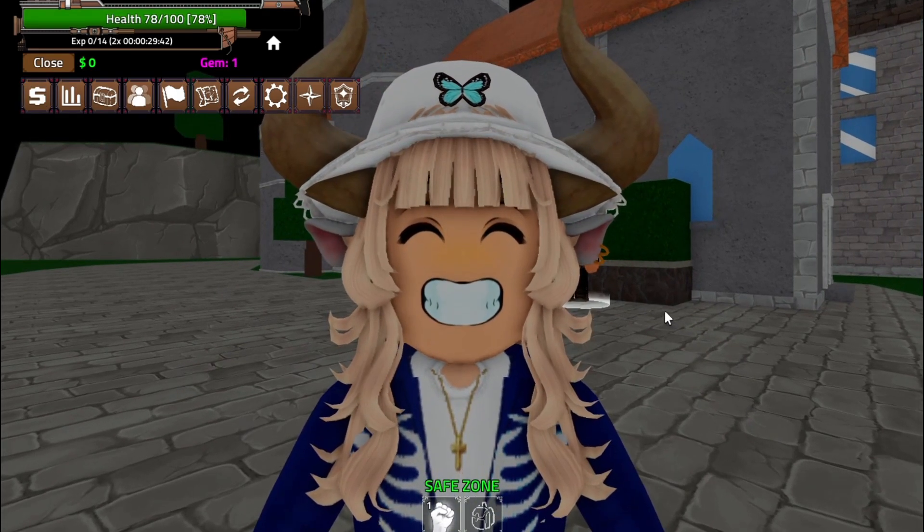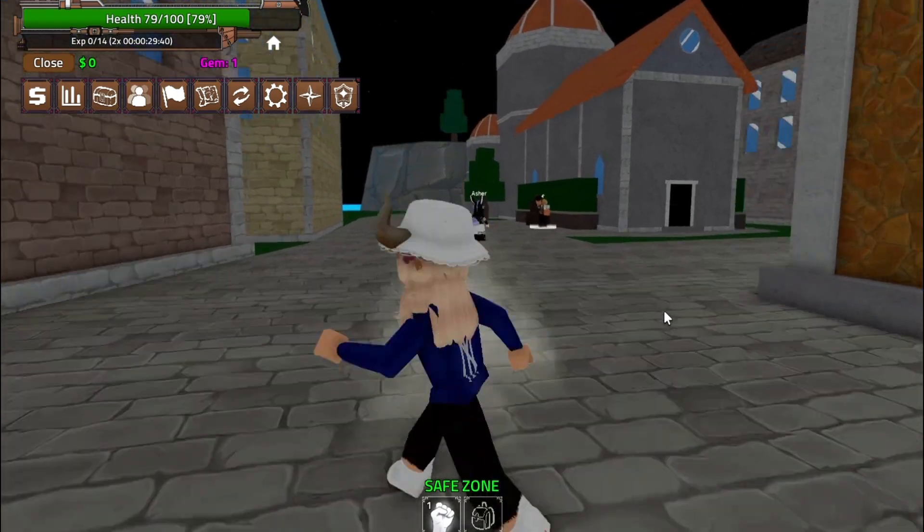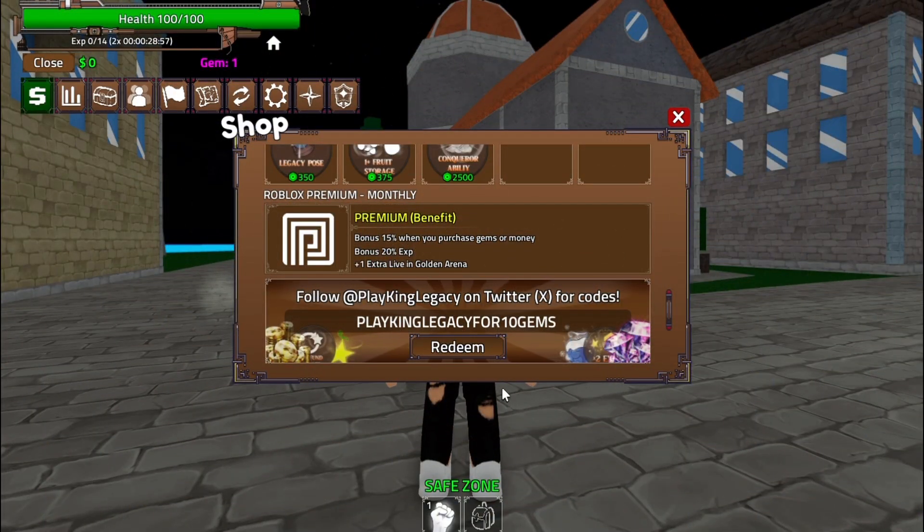Looking for some gems? Don't worry, I got you covered. Use the code PLAYKINGLEGACY10GEMS to snag yourself 10 free gems. Gems can be used for all sorts of cool stuff in King's Legacy, so this is a code you definitely don't want to miss.